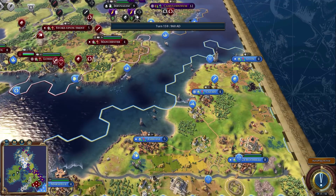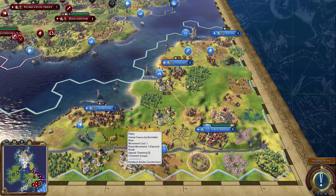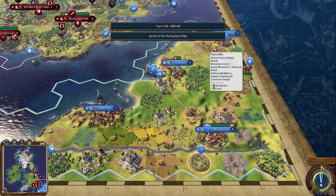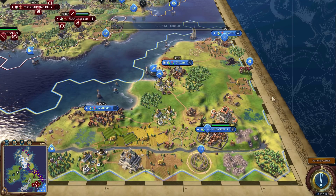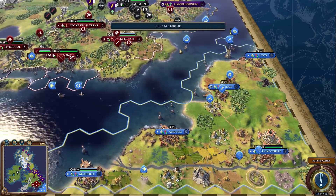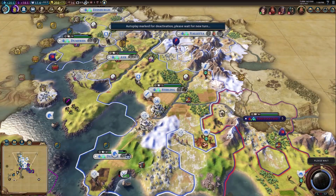Rome finished the Mahabodhi Temple wonder. France is working on the Kotoku-in and appears to have already finished the Temple of Artemis. They're also about to finish the Colossus. Let's pause and check where everyone's scores stand at this point.